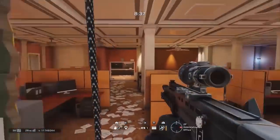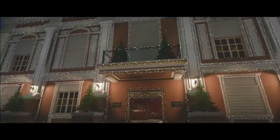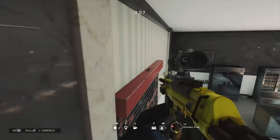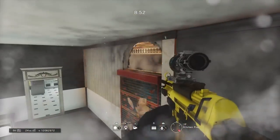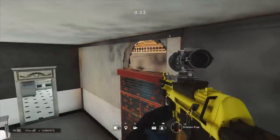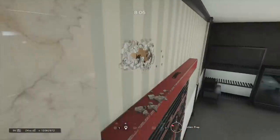You may have seen Nico R6 post this on Twitter. This is an amazing angle up on top of the fridge inside kitchen on Cafe. Vault up on top of the counter, then look at the very corner edge of the fridge to get a vault prompt. From there you can make impact holes in the walls to watch the bakery door entrance at a very small pixel angle, or look down towards the main entrance of the building. It's been very effective throughout the season.